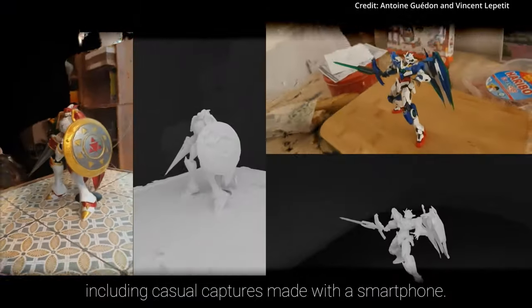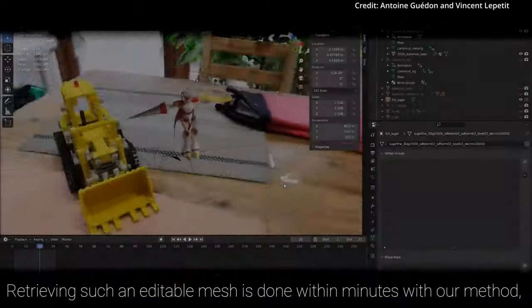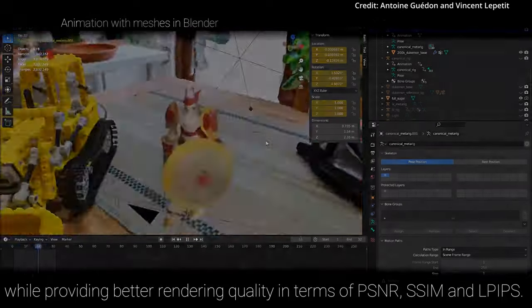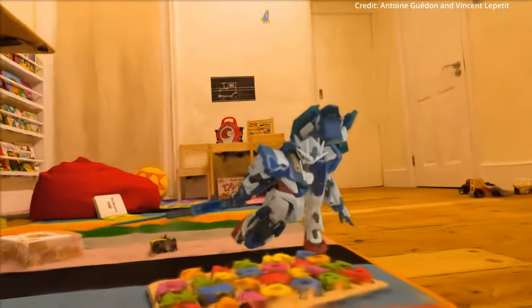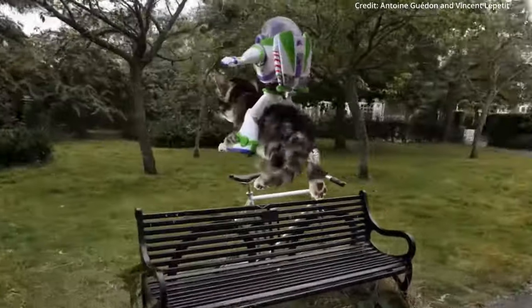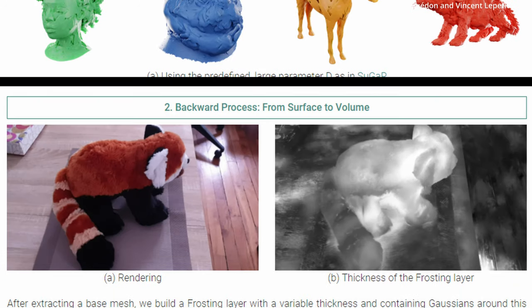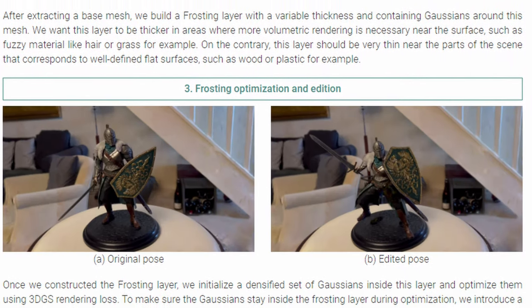The researchers showed off examples of recreating things like woven cloth, furry surfaces, and translucent materials with stunning accuracy at real-time speeds, demonstrating the ability to overcome major limitations of current rendering methods. Gaussian frosting can also create these realistic 3D models just from 2D images, making content creation much easier. While it's still a research project, Gaussian frosting will give rise to a new generation of super-high-fidelity 3D graphics in video games, movies, and virtual reality once deployed.